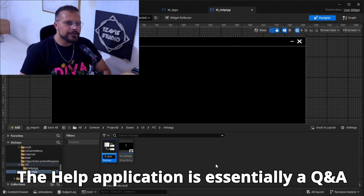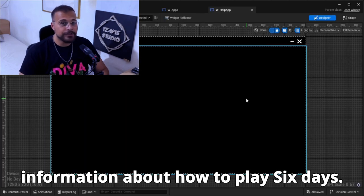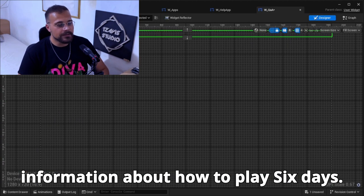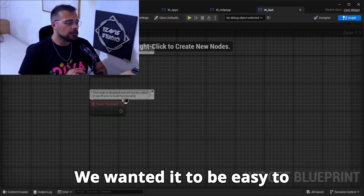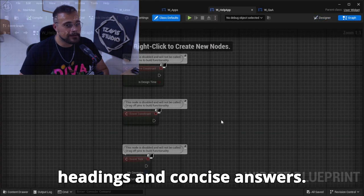The Help Application is a CCLI Q&A page that provides players with information about how to play 6 Days. We wanted it to be easy to use, so we made sure to include clear headings and concise answers.